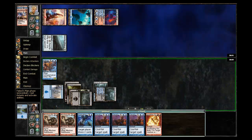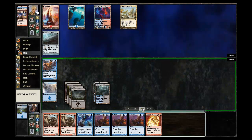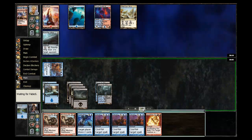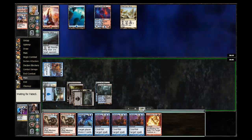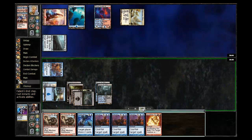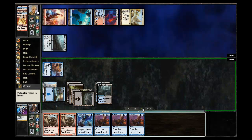He plays the Arcane Answer, returns the Pilfered Plans to hand, and then I hit him for one. Back on my turn, I finally draw into a fourth land, which is going to be helpful. The opponent attacks with an Arcane Answer and plays another Pilfered Plans. I ping him for one, and then see if I can get this Annihilating Fire off as well, which he doesn't counter.